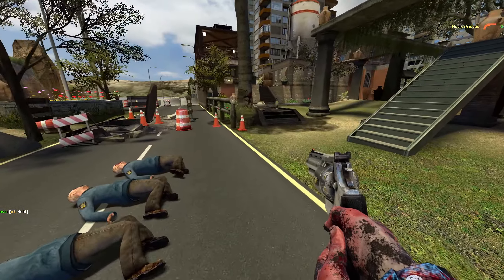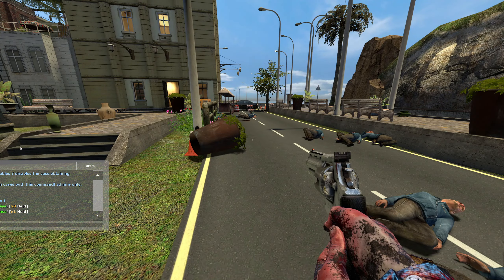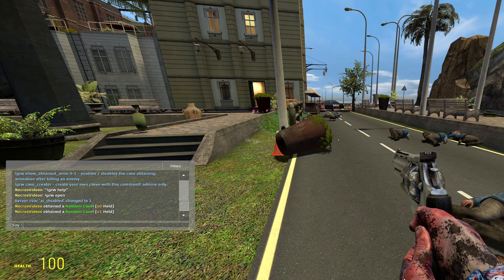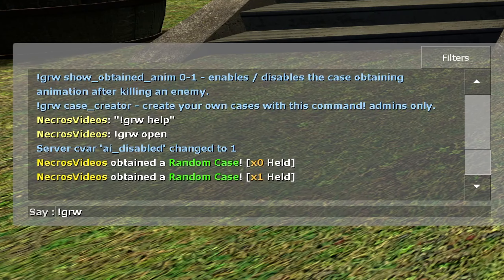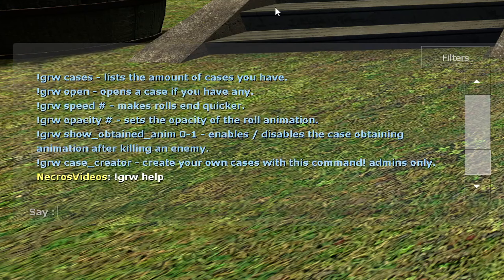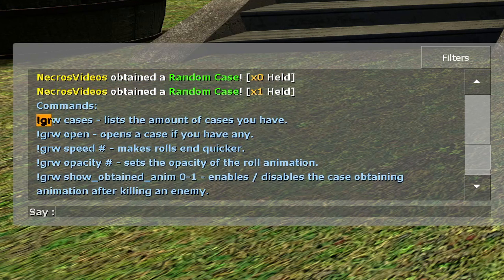Alright, so we have the case. How do we open it? Because I don't want to sit here shooting these Odessas all day. Instead of opening up the console, we're gonna open up the chat. Now don't worry guys, I'm gonna move the camera over so you can see. You're going to type in exclamation point GRW and then HELP. This is going to give you commands for pretty much everything you'd want to use. We have an option that shows us the amount of cases we have, an option to open a random case, an option to make rolls end quicker, and we can set the opacity of the rolling animation.